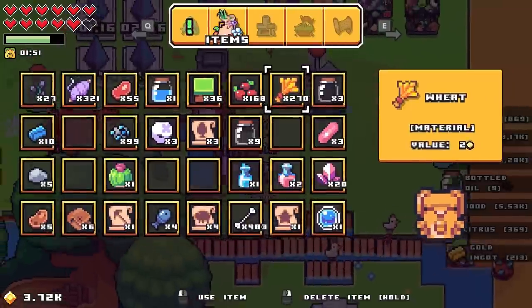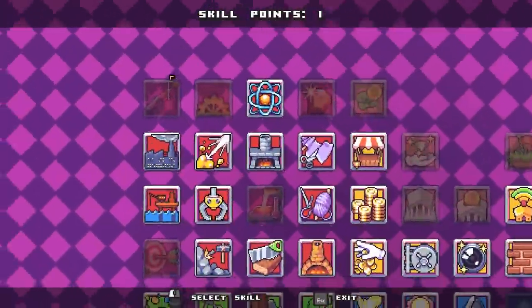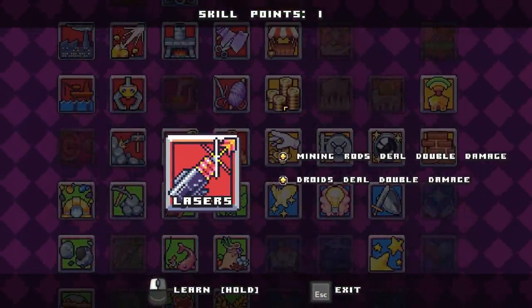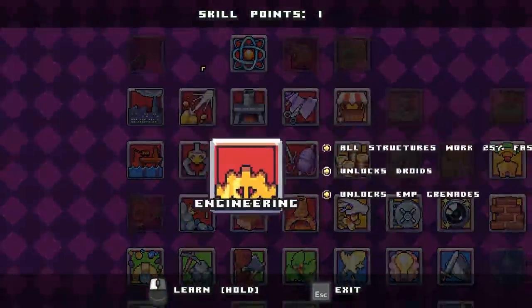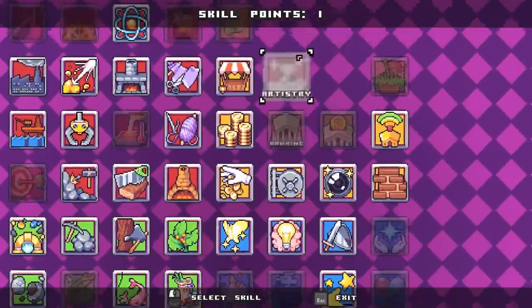We got a level — awesome! Skills — now what do we have? Do we want lasers? Lasers, mining rods add double damage, droids deal double damage, engineering — all structures work 25% faster, unlocks droids, unlocks MP grenades.